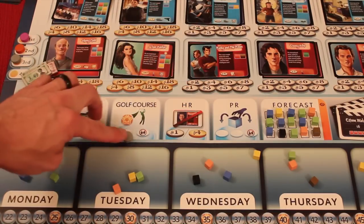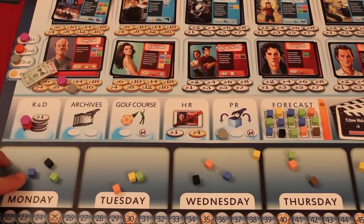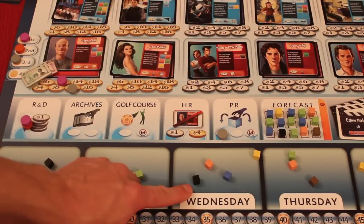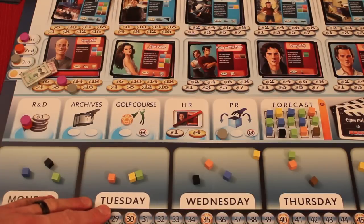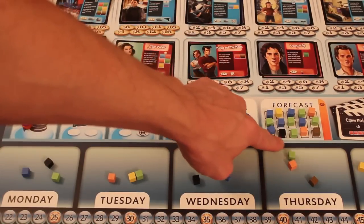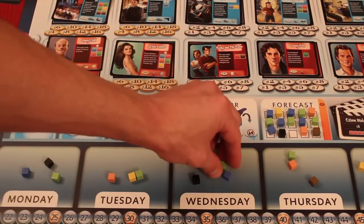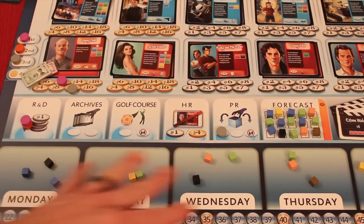PR is a main action of the game — there's only two spots, three if there's more than two players. When you go to PR, you look at the forecast showing demographics on each day of the week. Blue is for males, pink is for females, green is for families, and black is wild — couch potatoes that'll watch anything. PR lets you either take one of the forecast cubes and add it to any night, or take a cube from one night and move it to a different night, or swap them. It allows you to change the demographics going into each day.